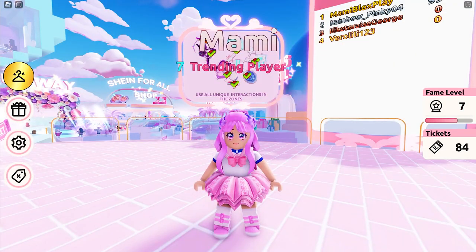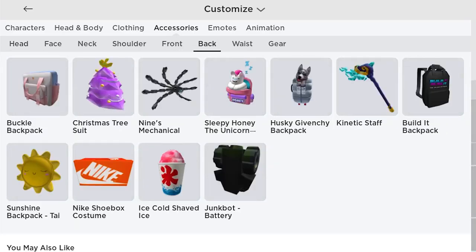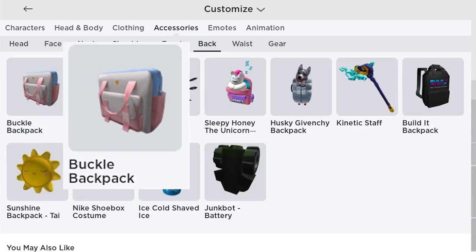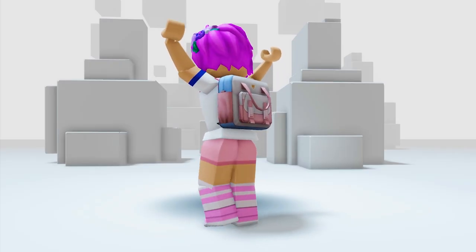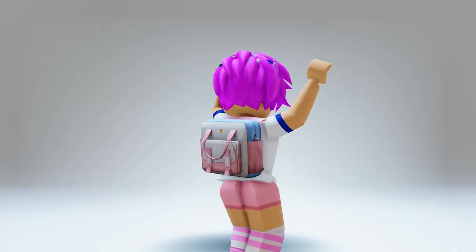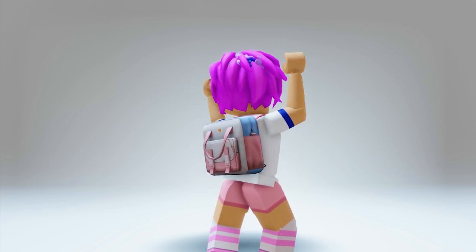Let's check the item now. In your inventory, go to accessories, then back. You will get this buckle backpack. Let's try it on — this looks cute! This matches my outfit. I think you should get this too before it's gone.